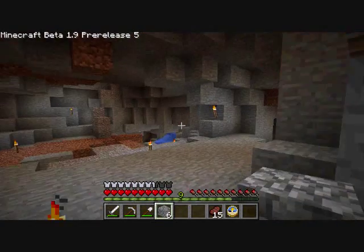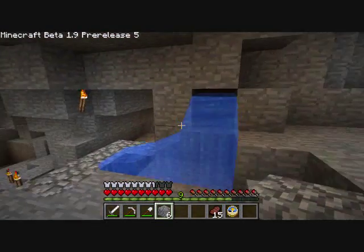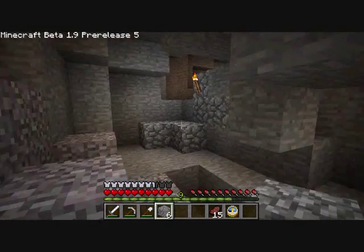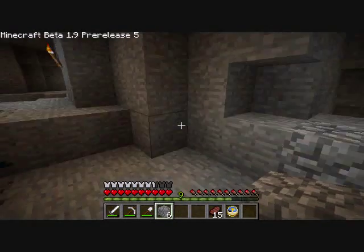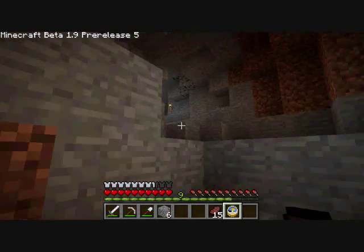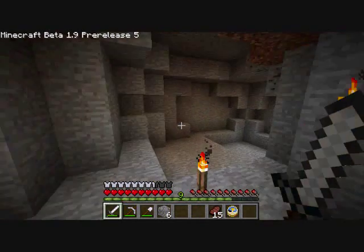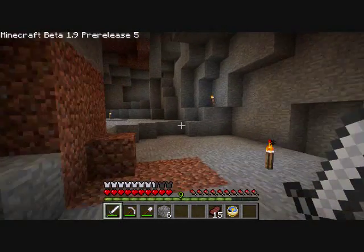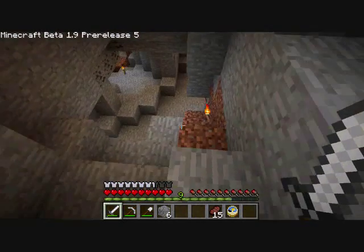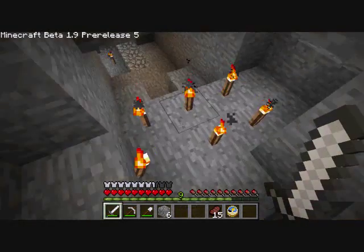I made a little pathway of torches on the right wall so I could find it again. I hear a zombie — that's not cool. I've lit up a lot of this area. I marked off the spot where the slimes were, but that doesn't necessarily mean they spawned there. Then again, there were several slimes all in one place, which means they probably didn't wander, since they'd wander in random directions. So I found the slimes here.